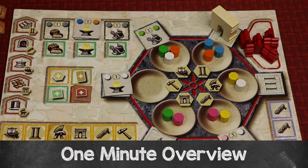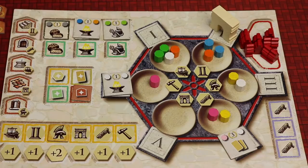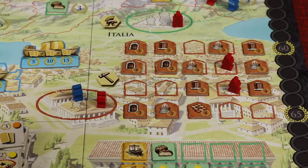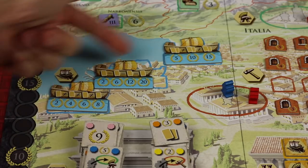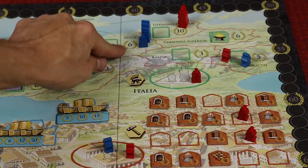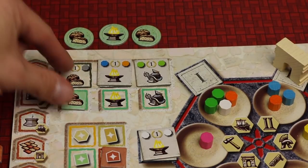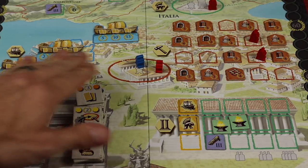Trajan is a strategy game for two to four players where you're going to be taking actions in a Mancala-type way to suffice demands of different Trajan tiles, which will give you points and cool bonuses. It also allows you to activate specific actions each turn. You'll be moving workers to construction zones, drawing commodity cards for set collection, moving military leaders to get tiles, and bringing legions in for points. You'll also advance a Senate track, fulfill periodic demands, and try to avoid losing points.